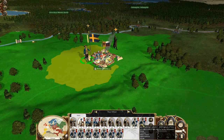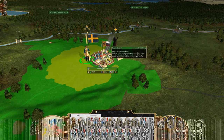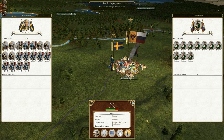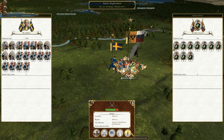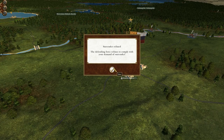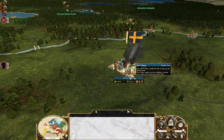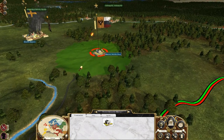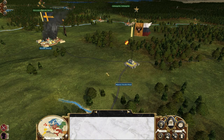I did lose my general in this battle, surprisingly enough. He was killed very quickly — the absolute first thing that happened was that my general was killed. But the Russians ran away and I will take Moscow from them, no problem. As you can see, they all ran away to this little college down here. I lost about 900 men.